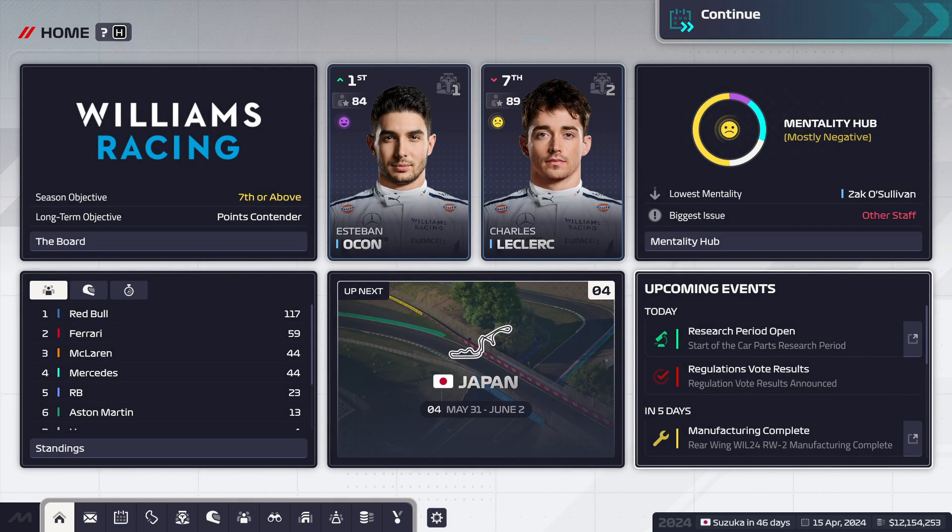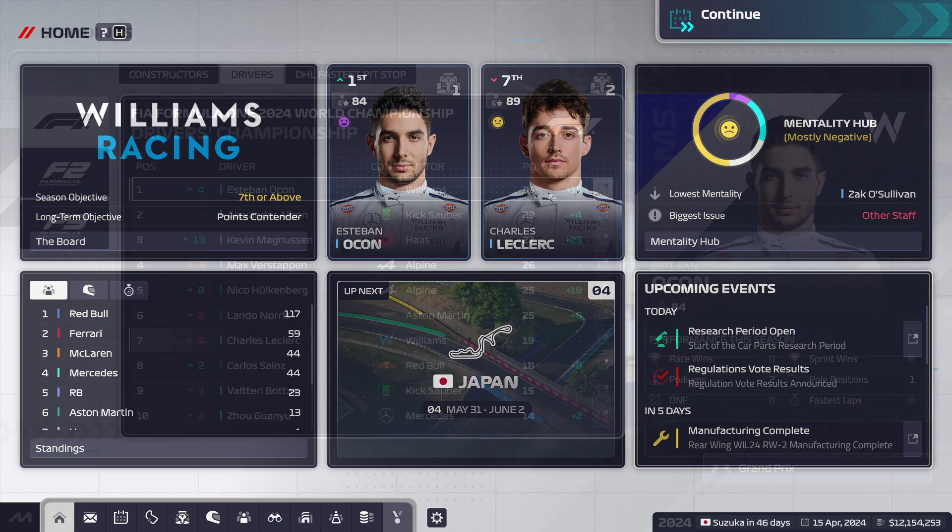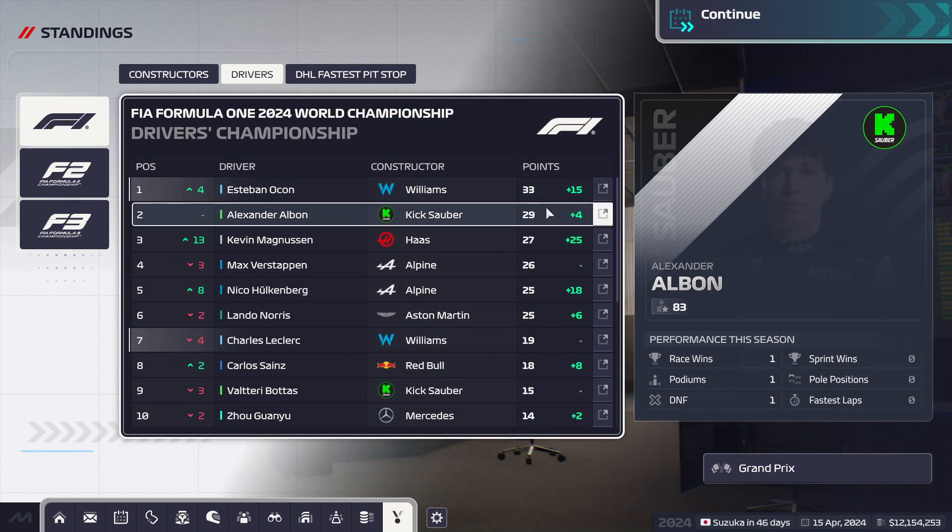We're back on F1 Manager 2024 for The Grid Changes Every Race Season. This race, we've got Esteban Ocon and Charles Leclerc in the car for the Japanese Grand Prix, and this is the grid.